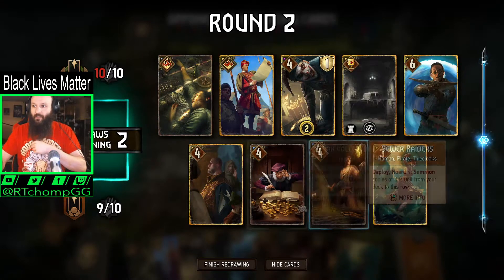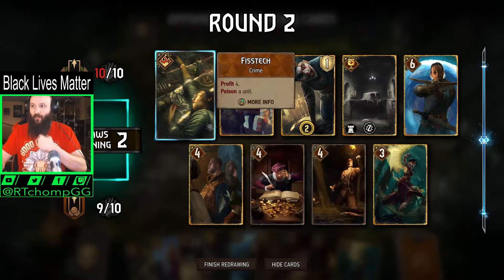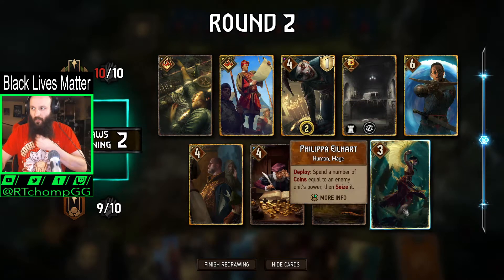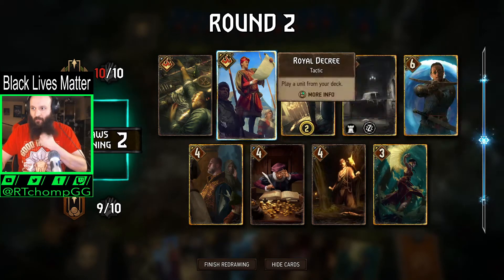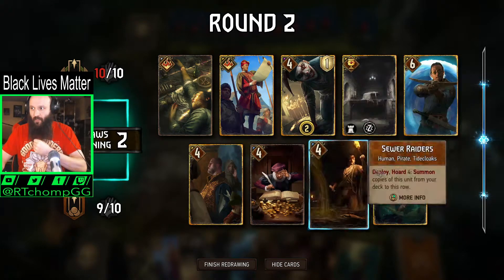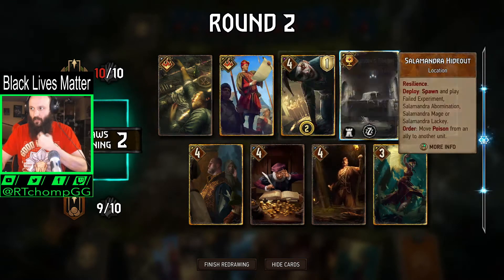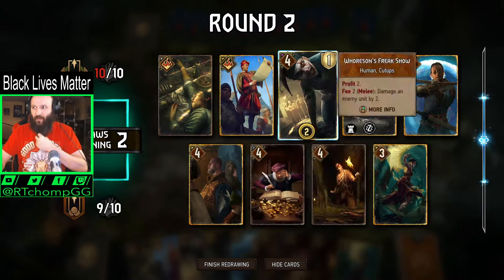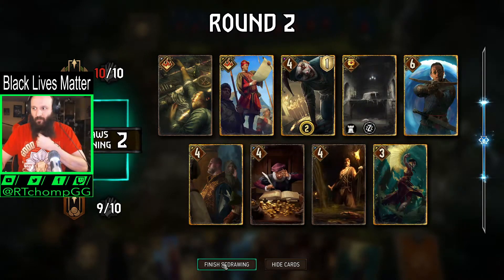We have a few different things here that help us out, but we really want to find Savola, which we can do with this — so that's fine. We have some coin generation but not a great deal. Actually I think we're fine between this guy — we should be fine. This actually seems pretty good, we're gonna stick with it.